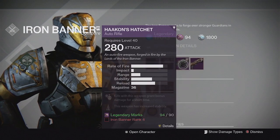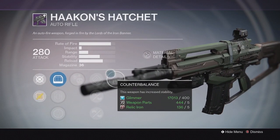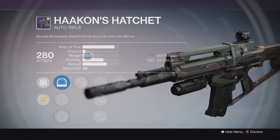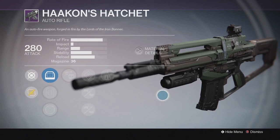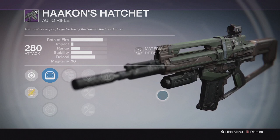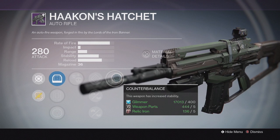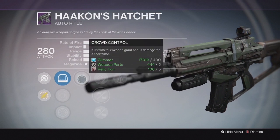For the weapons, we have the auto rifle which is the Hakon's Hatchet. It doesn't have that high of an impact, but it still might be pretty decent because auto rifles did get a buff. I've been trying out the Doctrine of Passing lately and that thing just shreds people in crucible even though the impact is so low — it's still really good. This one has Counterbalance, which is a really good perk for auto rifles to maximize your stability, and it also has Crowd Control.